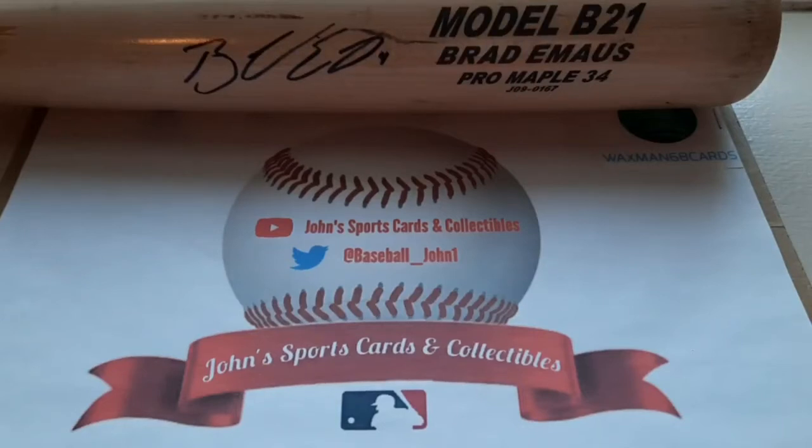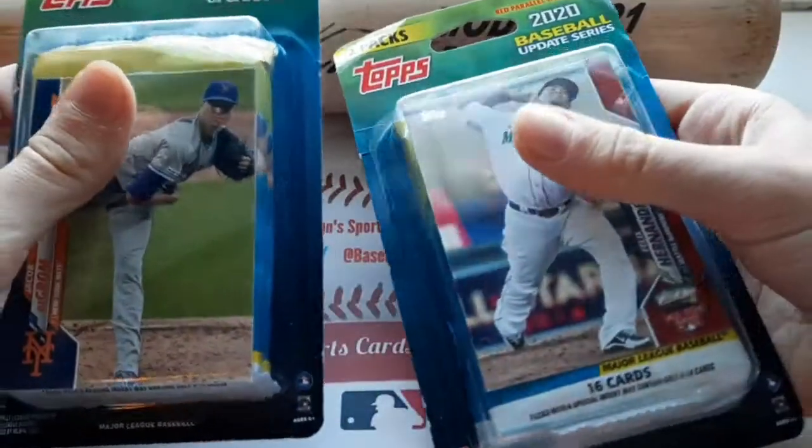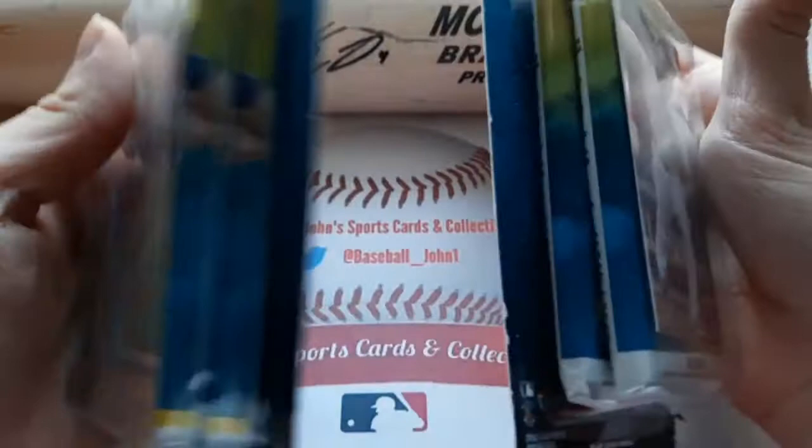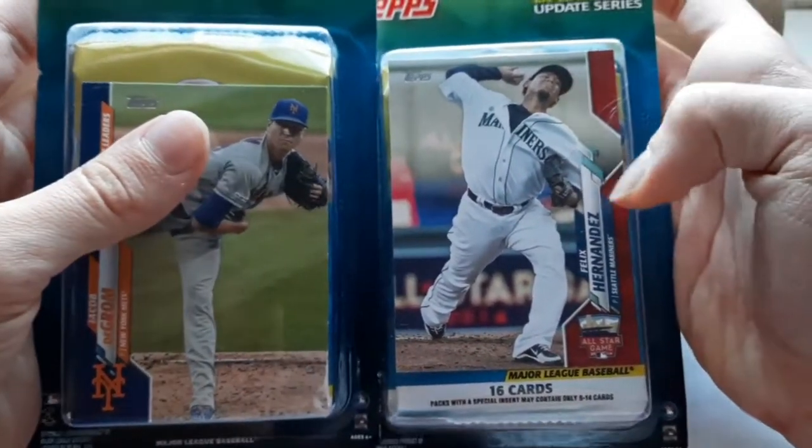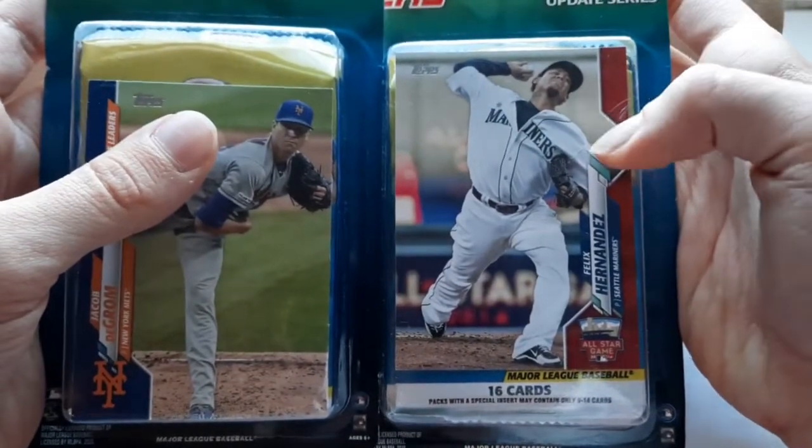Hey, what's going on guys? John here, Sports and Arts Class Bowls, and welcome back to another video. Today I went to Target and picked up these two Topps Update two packs with a bonus card on the front. We have a Jacob DeGrom Active Leaders Blue Parallel and a Felix Fernandez All-Star Game Red Parallel. Let's open up the Red Parallel one first.